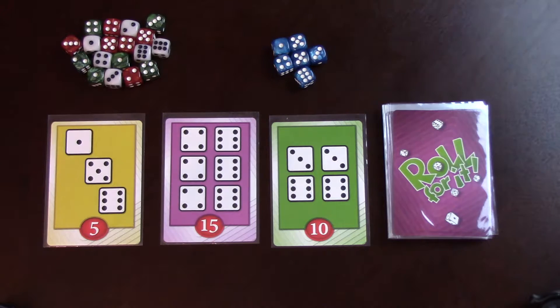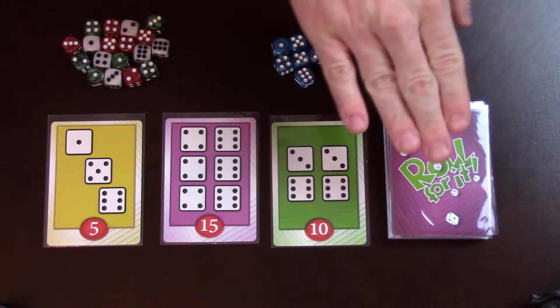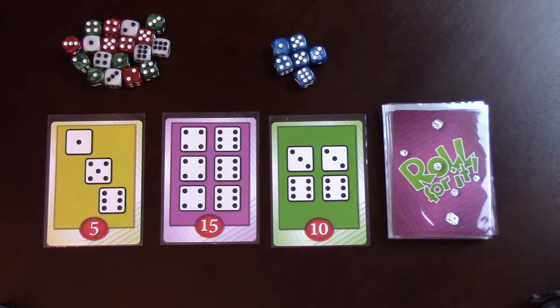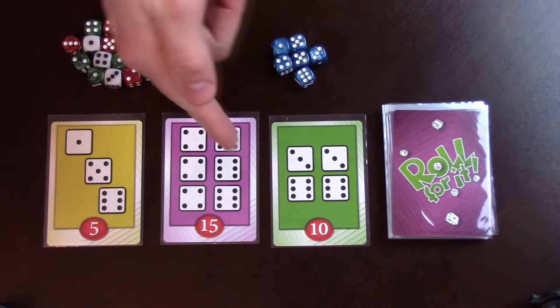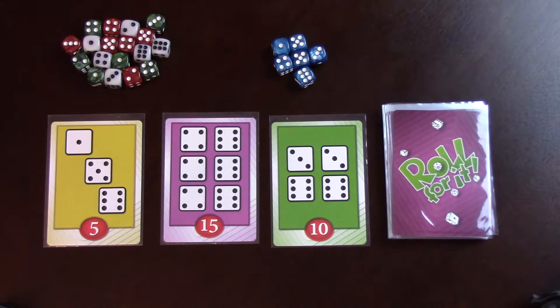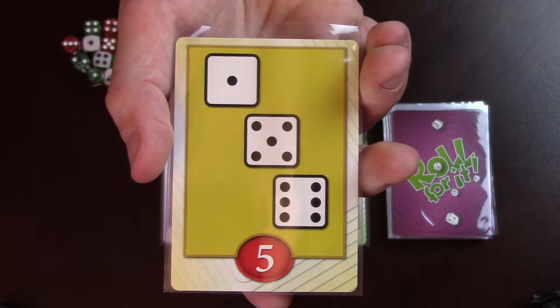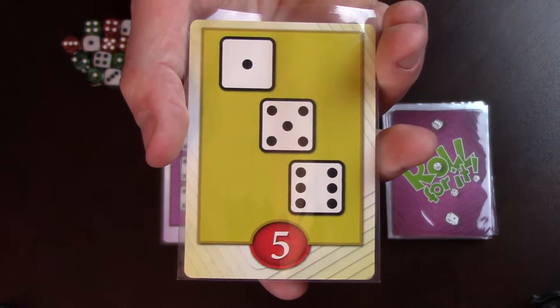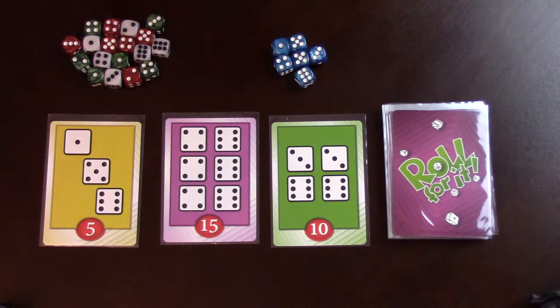Let me give you a quick overview on how it plays, and I want to share all my thoughts about it with you. Here is the component overview for Roll For It. You've got the stack of cards, and in a four player game you're going to take the top three of those cards and place them in a line. If you're combining two sets and playing with five or greater players, you're going to lay down four. Each player has four different colors of dice with six dice each: blue, red, white, and green.